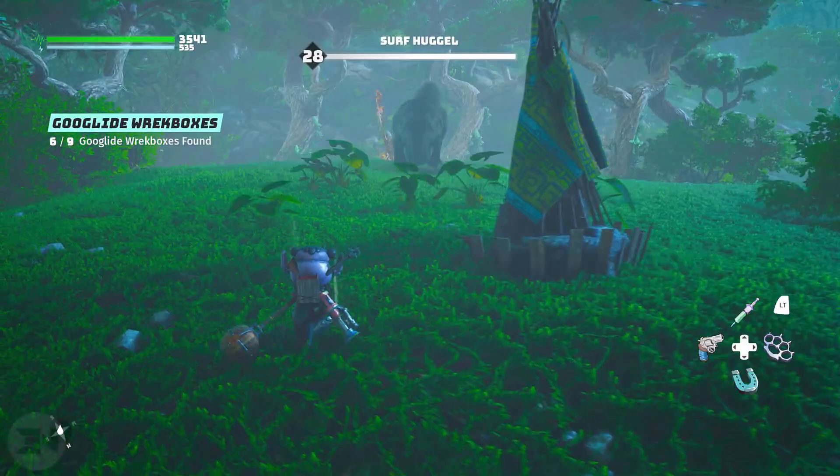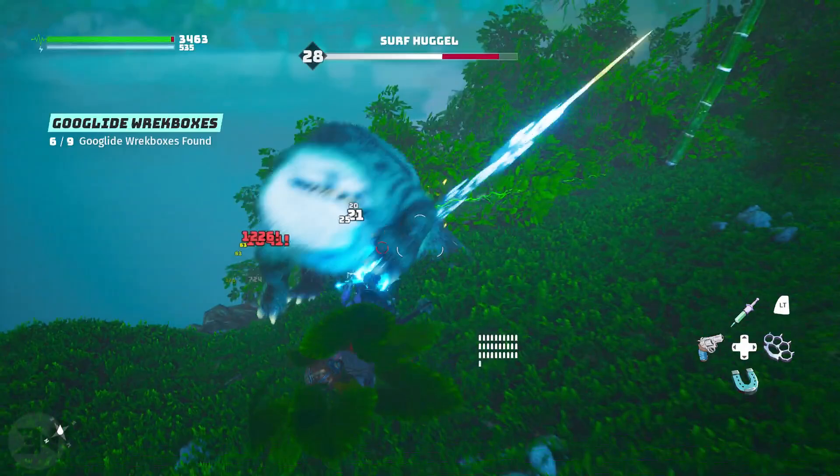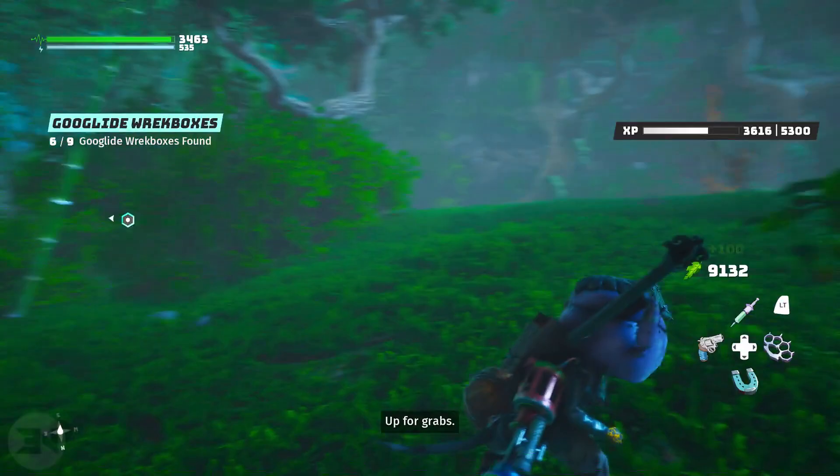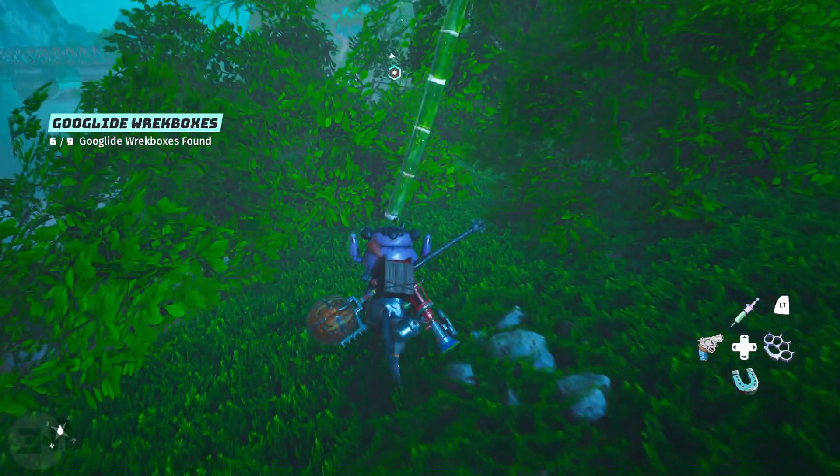There are various ways to get leaves — to get green — in this game. You can find it out in the world randomly just hanging around, and you can jump through a little hoop and collect it. You can also sell any of your items, though some of them aren't worth very much. I also believe that if you have your charisma up and your bartering up, you'll be able to sell for more — I don't know that 100% for certain, but I would assume that it is.